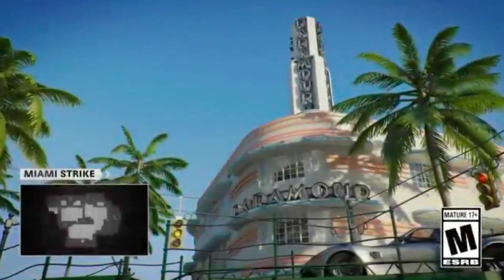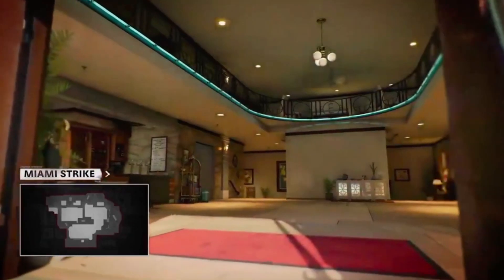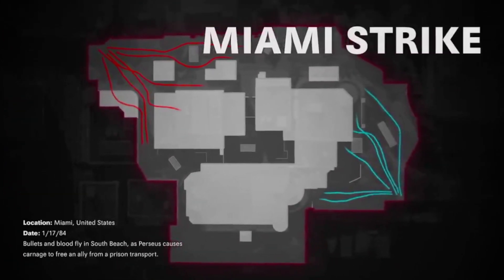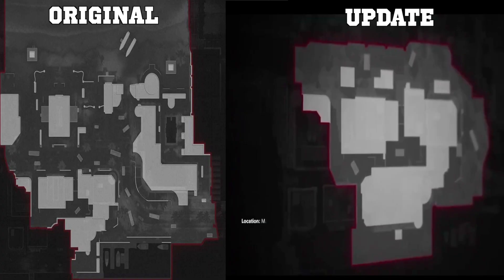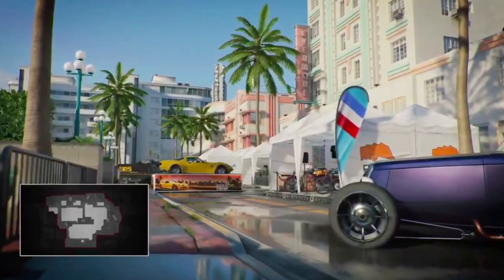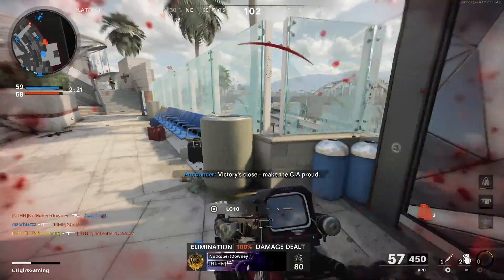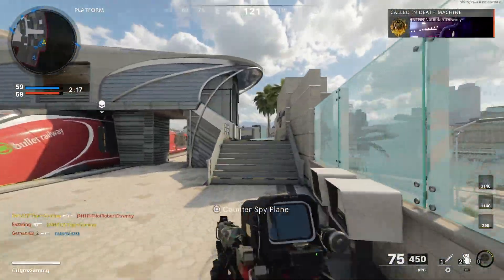As you can see on screen right now, they have changed it from nighttime to daytime, which should make it more visible and less campy. Not only that, the layout has also changed — they have made it much smaller, cutting off some of the edges, and I'll have a before and after image on screen right now. Hopefully these changes will make Miami playable and get rid of the campers. The nighttime map looks absolutely stunning — one of the most beautiful maps in the game — but when it comes to gameplay, it is just not good because it's too big with visibility issues.